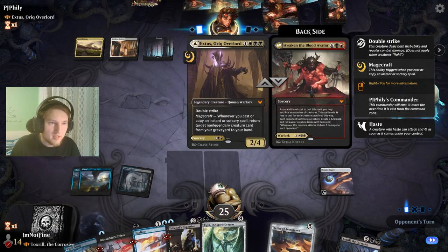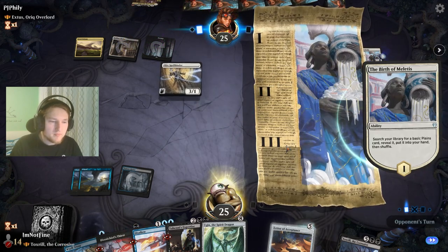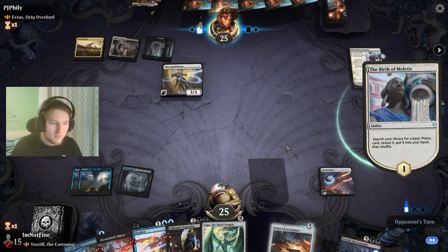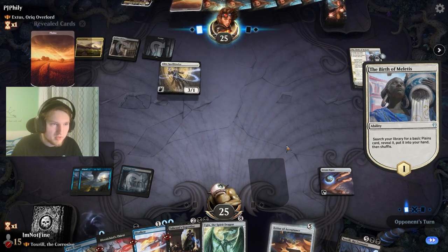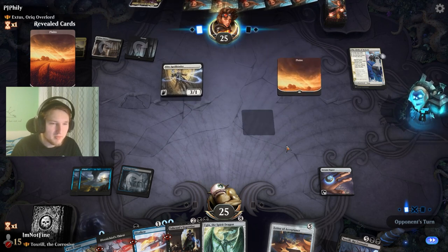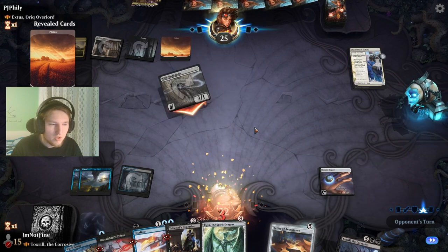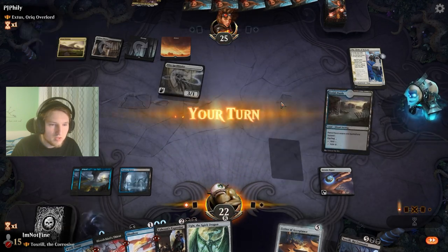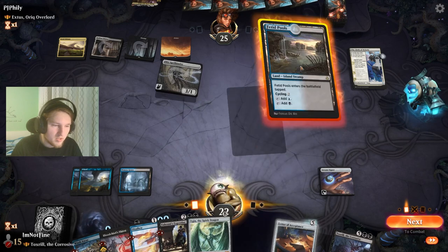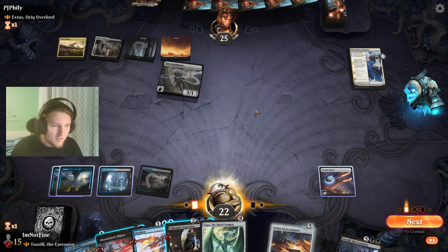I have a feeling that they're playing around the front side of Extus here instead of the back side. Any land would be a great draw — an untapped land would be even better, obviously. Because then we can just play Letter of Acceptance and then Toxril is just around the corner. Top land — that's fine, I guess.